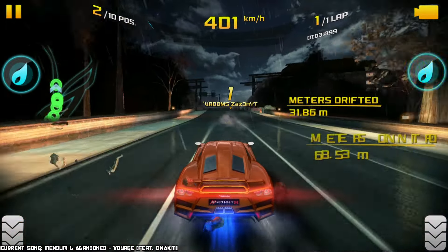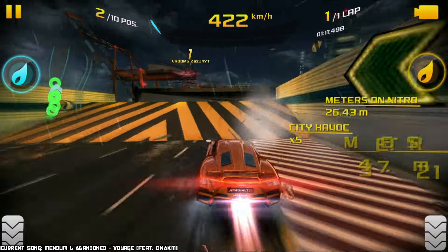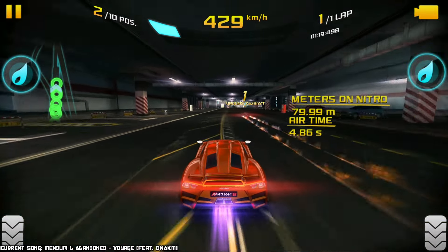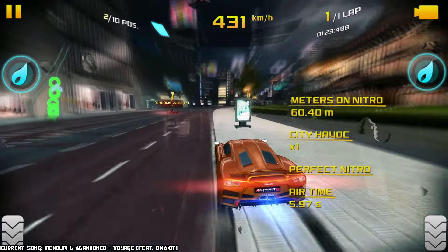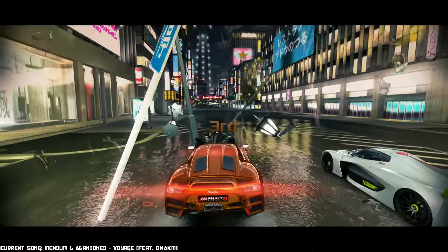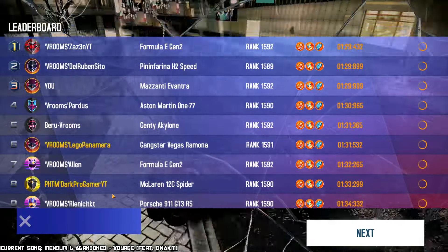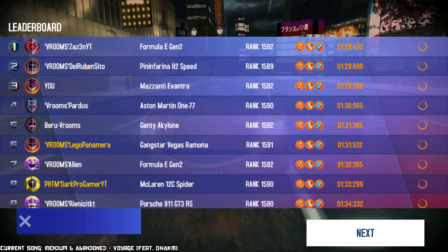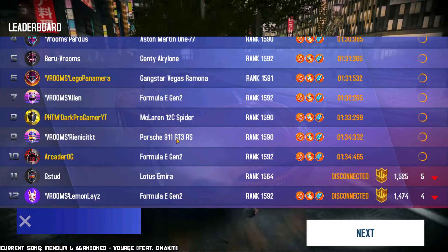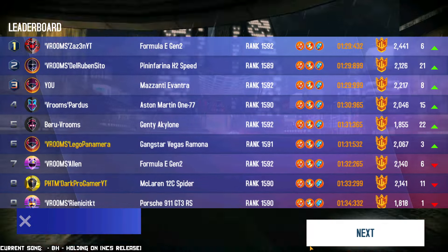Zazen stole the nitro I was going for — I should have gone for the blue one, but I thought someone else would take it. Lost my second place at the last second. Got defeated by E-Gen and H2 by Zazen and Rubencito, but I did beat the 177 MP tune, the Vegas, Formula E, 12C Spider, 911 GT3 RS, and another Formula E that disconnected. Shoutouts to the Vroomers. And why not — another very long track. The game keeps giving me challenging tracks for nitro duration testing.